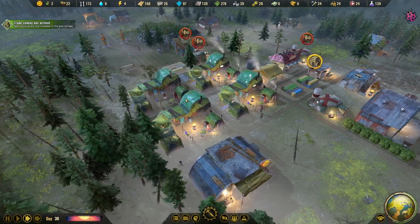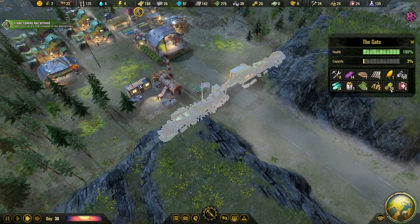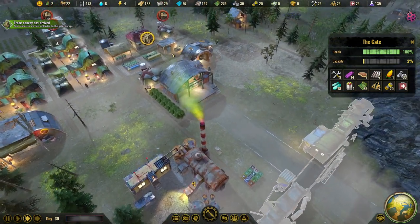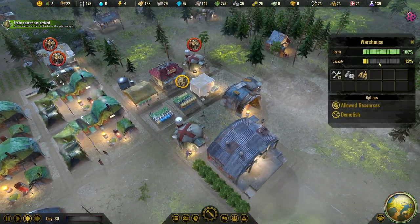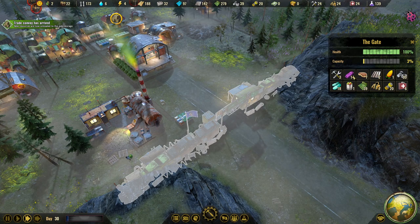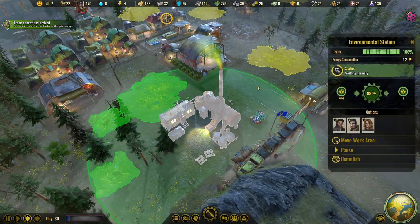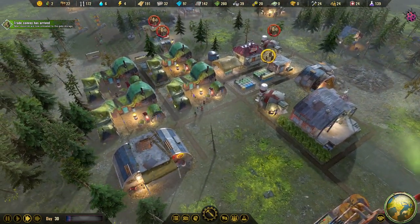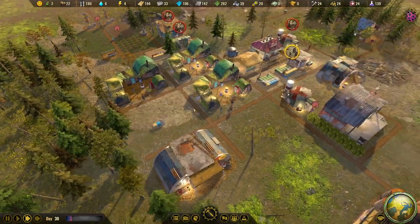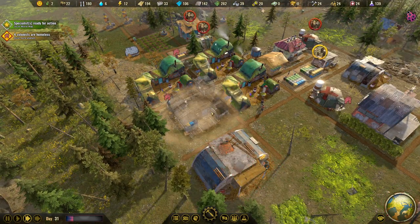The trade convoy has also arrived with parts. The gate is filling up with lots of resources - most of them I don't even recognize, this one looks like a vitamin bar or something. We need to replace some shelters. It's daytime now so we don't really need the emergency shelter anymore, and it's gone already - that was quick. We have the resources to build a tenement right away.